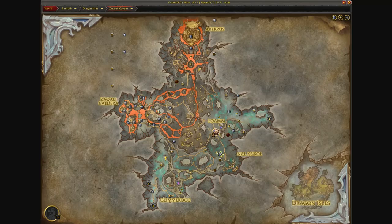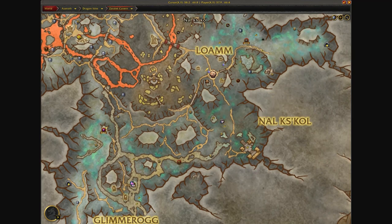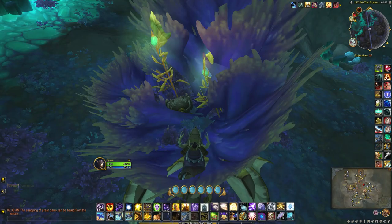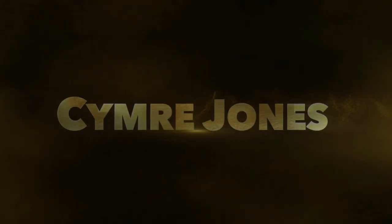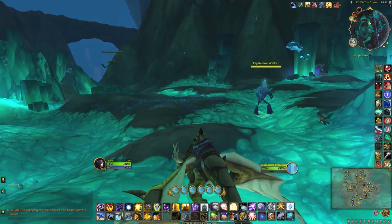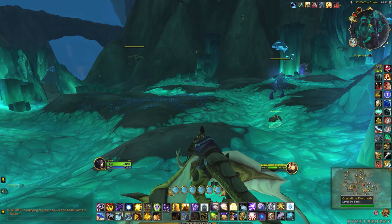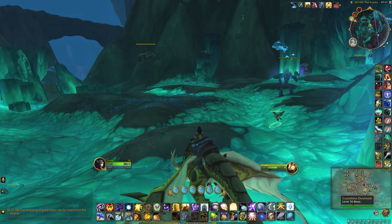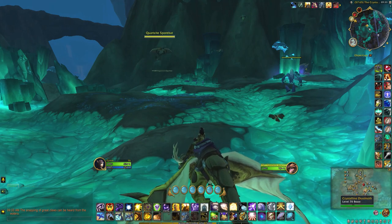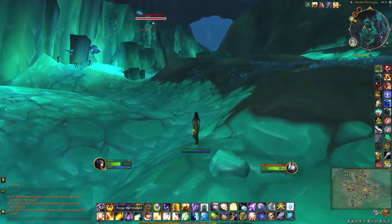The Dreamer's Bounty can be located right here. For this one, what you need to do is locate a moth. There are two types of moths in the area. The smaller ones that you can see to my right — the crystalline dust moths — that is not the right one. What you need is the hostile one to apply a debuff.